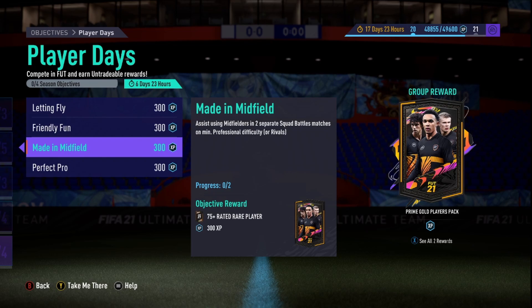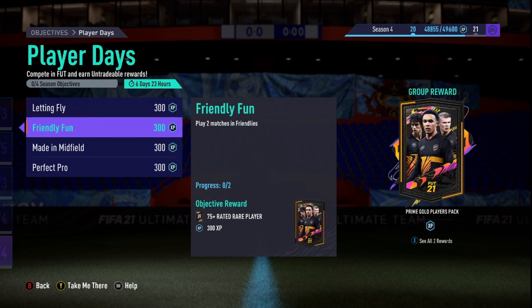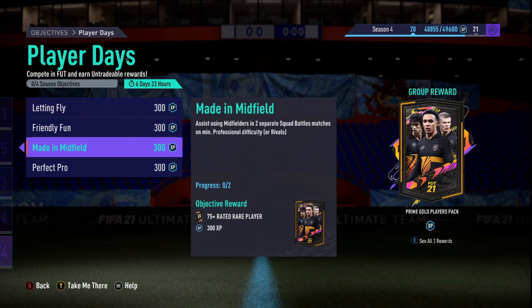Assist using midfielders in two separate Squad Battle matches — that's going to be done alongside the outside-the-box goals, so it makes sense to link those two together. The last one is win six Squad Battle matches, so together that's one and a half hours maximum if you do it in order.